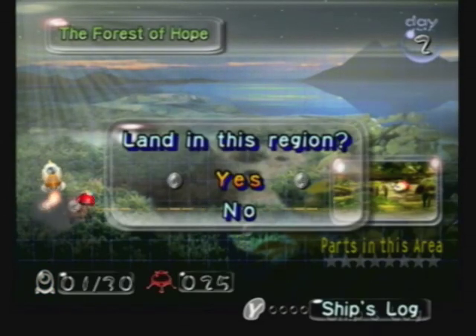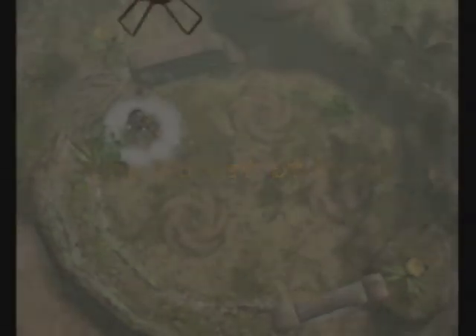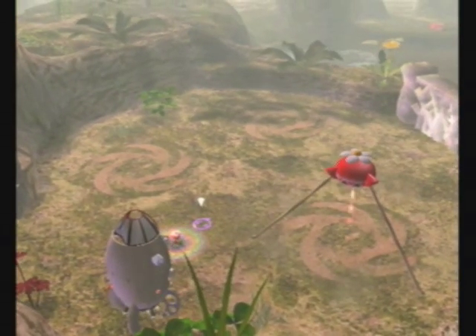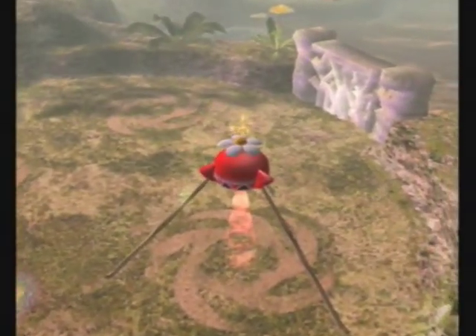Welcome to the next episode of Waterpark Rangers Let's Play Pikmin. In the last episode, we went to the impact site, got the main engine, and met the red Pikmin. This episode we're going to the Forest of Hope, now that our ship can fly, to look for more of our missing ship parts. The Forest of Hope is a much larger area than the previous, and it's the start and official introduction of several of the game's core elements. You could say this is where the game really starts.